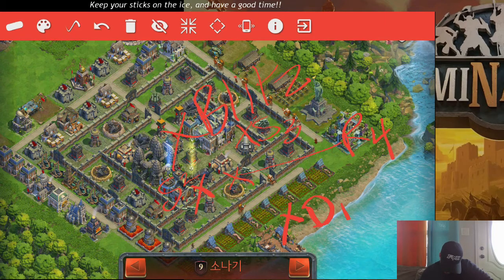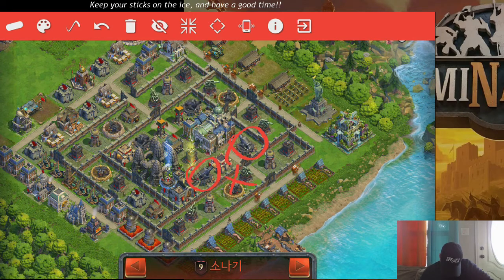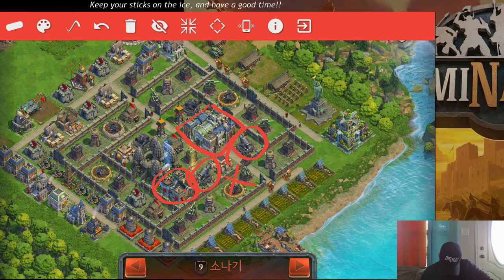The reason that this is my rally point — it puts me in range of that one. So if I rally underneath these buildings here, I can hit that mortar, that mortar, the castle, and the town center. That's where that's at.